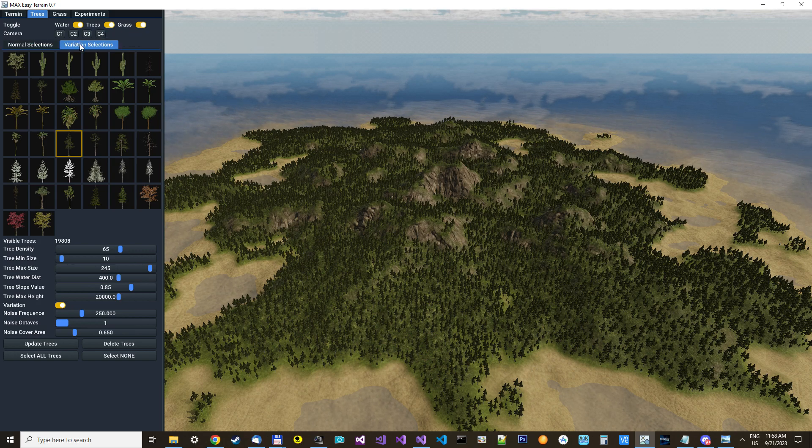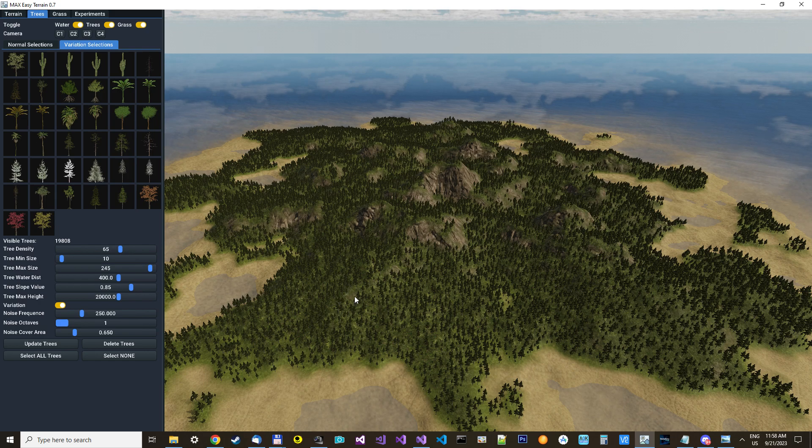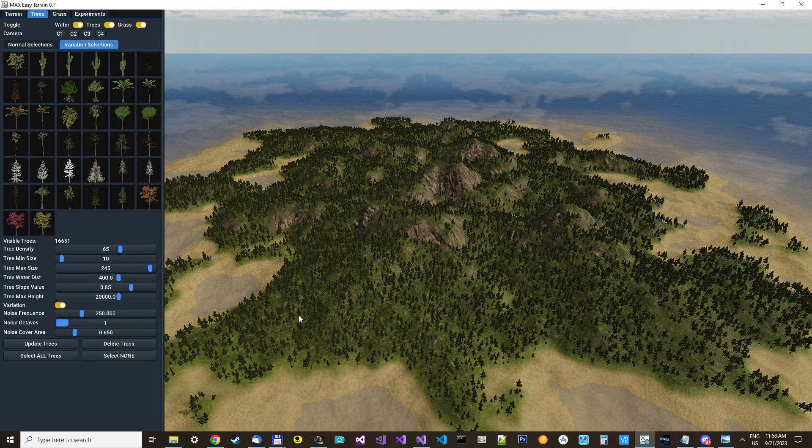Nothing happens, because we need to make some variations that are different from the norm selection. So now if I remove this, we can actually remove chunks of forests. Try to see it here — you can see you now have some open spaces inside the forest.